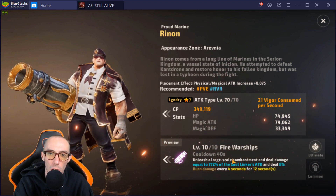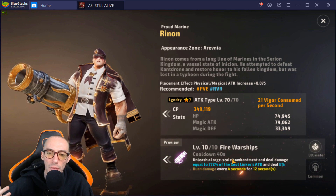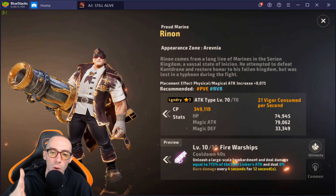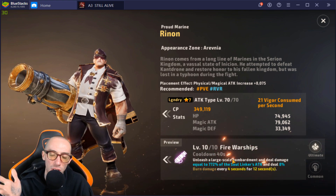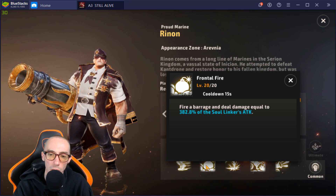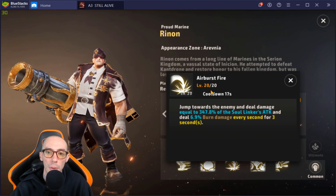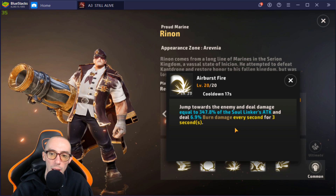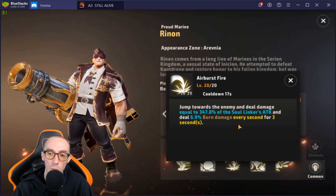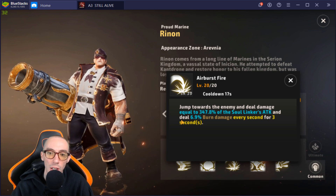If you want to go the passive sustained-damage route, that could be better because as a Templar we can survive a lot. For common skills: Fire Barrage dealing damage equal to 382.8 percent is great burst damage, but if you want more sustained damage I'd pick Air Burst Fire for the burn damage. If you can get Ryan with the Air Burst Fire common skill combined with his burn-damage ultimate, that synergy would be amazing.